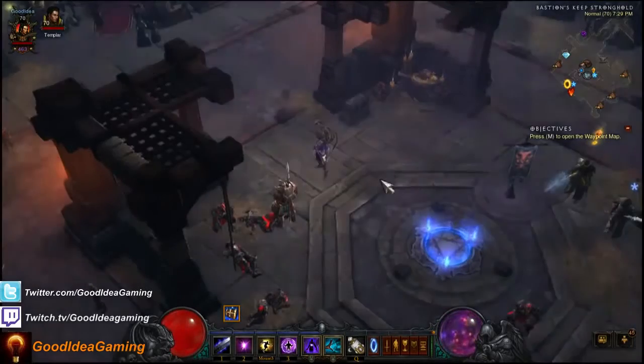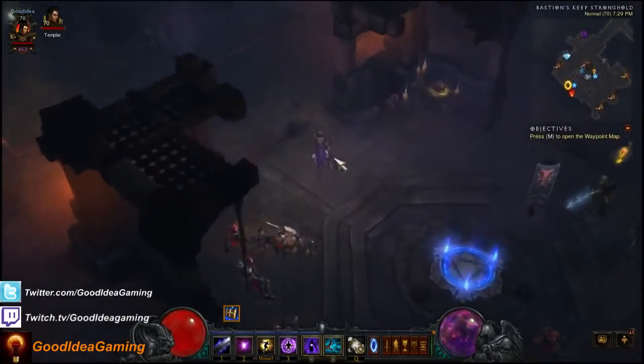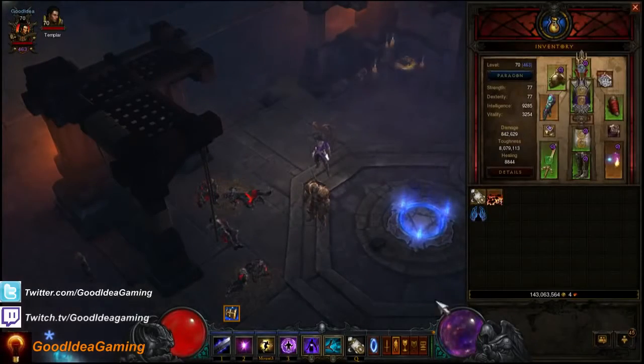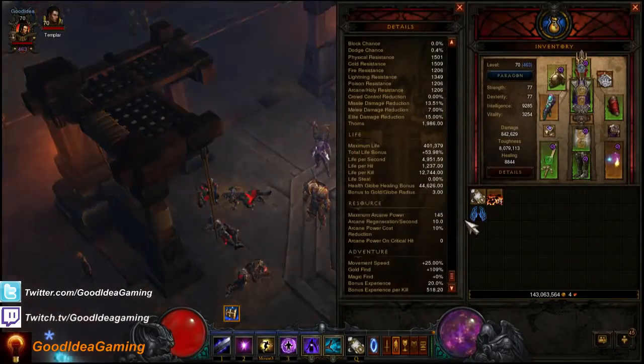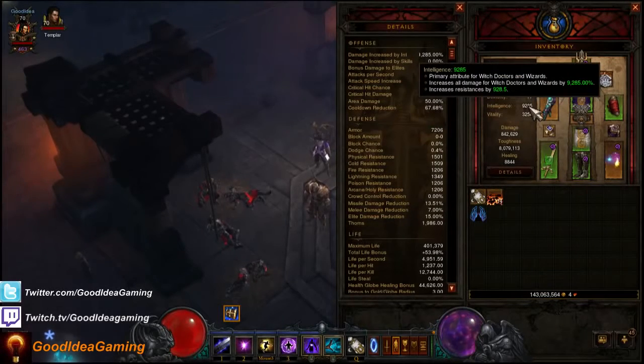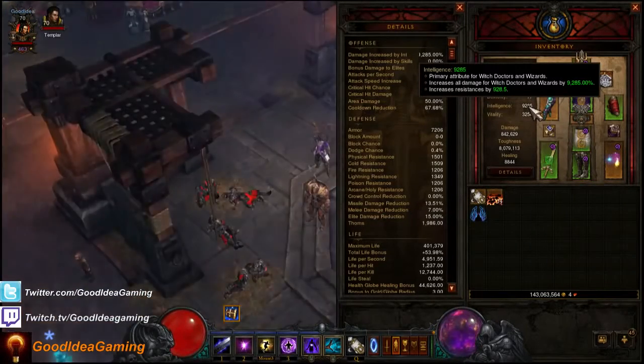If you didn't watch the cooldown reduction video, I talked about empowered shrines. What an empowered shrine does is it essentially doubles your resource regeneration. As a wizard, you normally have 10 arcane power regen per second; with an empowered shrine, it goes up to 20. It also halves your cooldown reduction. So if you have 70% cooldown reduction and you get an empowered shrine, you take the difference between 100% and 70%, which is 30%, halve it, and your cooldown reduction becomes 85%. It's not like you can just add 50% to 70% to get 120% — that's not how it works.